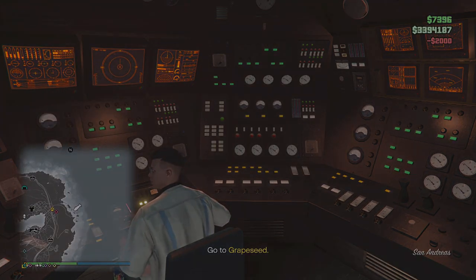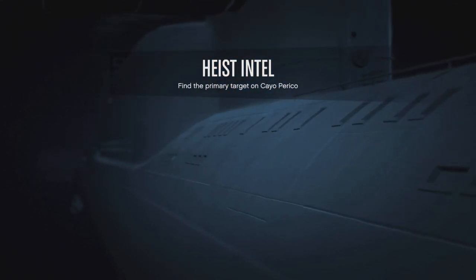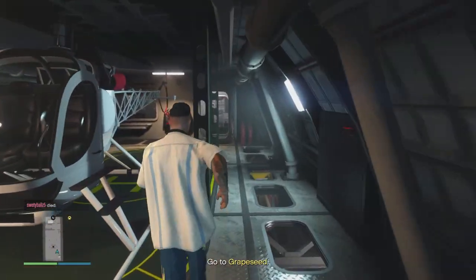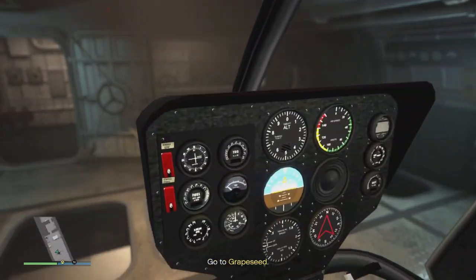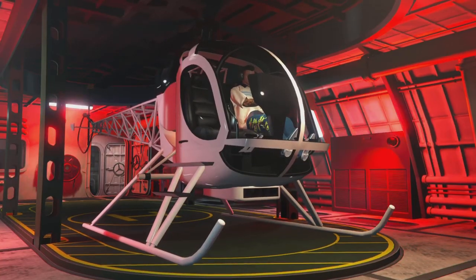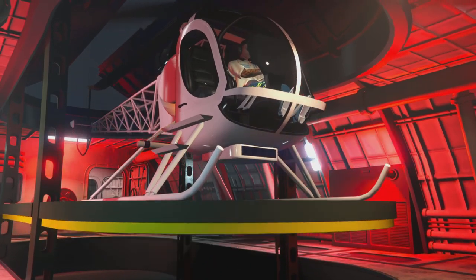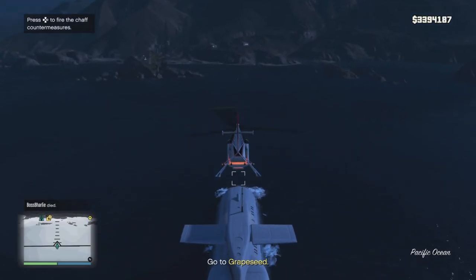As soon as you start up the scope out mission — this is required — you're going to want to use the fast travel option in the Kosaka. I feel like a lot of people don't use that. It makes your life way more convenient, and obviously you're going to take it to whichever location is closest to the Vellum. This mission will include using the plane, and we'll fly over to Cayo Perico for the scope out mission. Once we get that started, everything will just snowball and we'll get it all rolling.